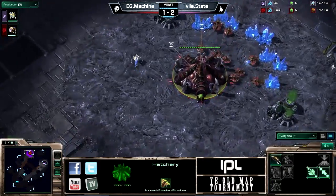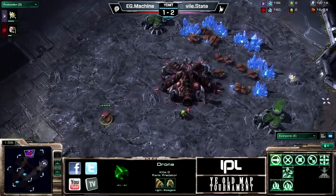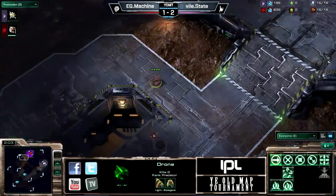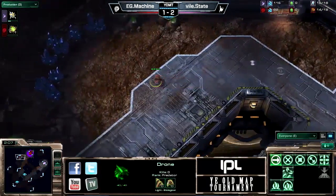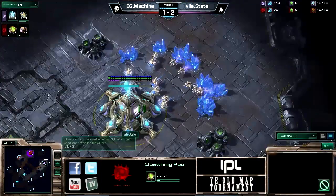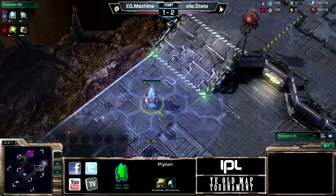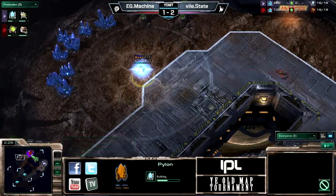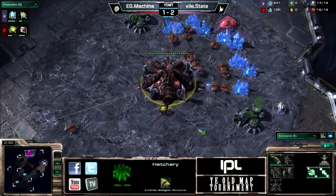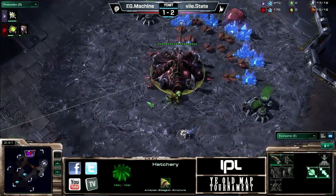We'll see if Machine decides to put down a 14 or 15 pool. A lot of Terran players used to wall off right away as well, because you can wall off with like three barracks. There goes Machine — he's gonna put down that hatch first on this map. State decides to put down the nexus at home. It looks like State was saving up for Nexus first. When Machine saw the probe right there, he knew the pylon was coming down and the possibility of cannons as well — very dangerous to hatch first on this map.